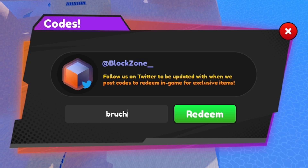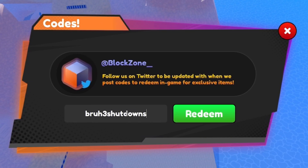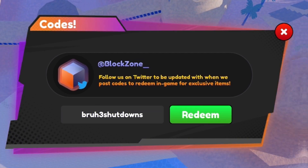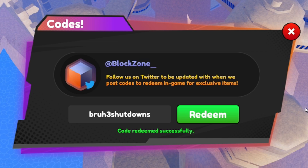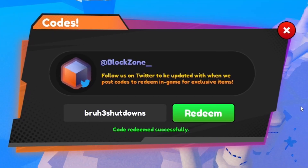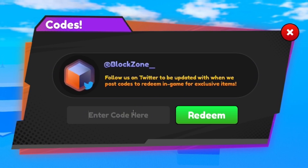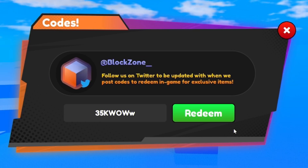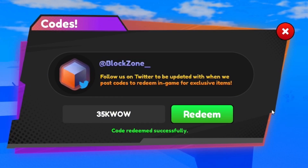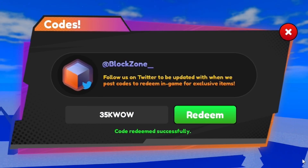Next, redeem the code BRUH3SHUTDOWNS — that gives us 5,000 Chikara, which is pretty nice. That'll give you guys at least one champion-level thing. Next, redeem the code 35KWOW — click on redeem for two stat boosts and 10,000 Chikara. Really nice, that one.